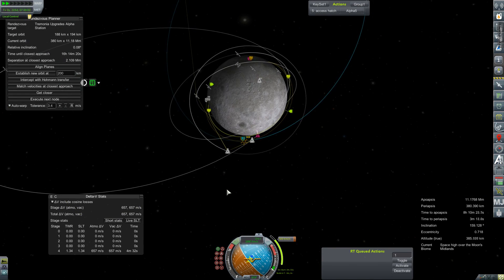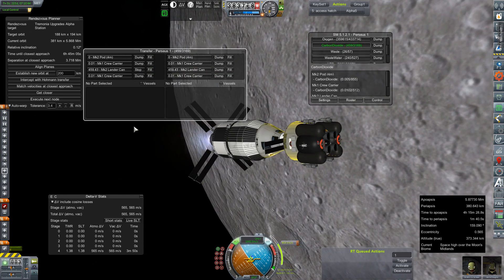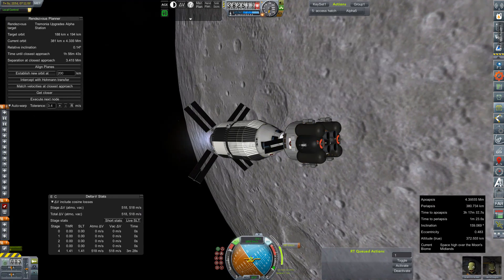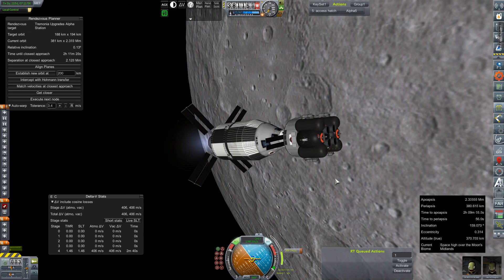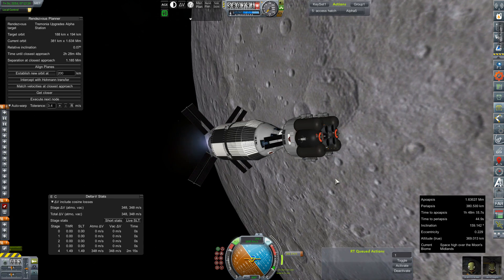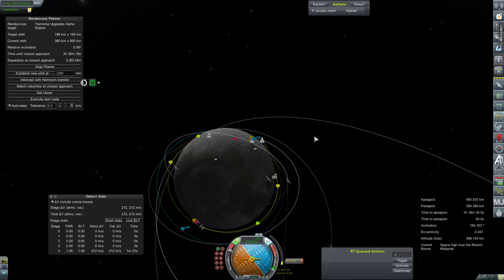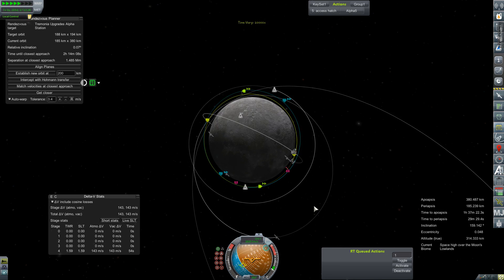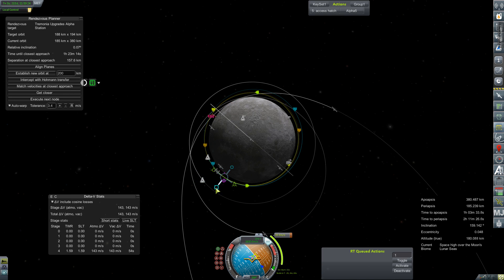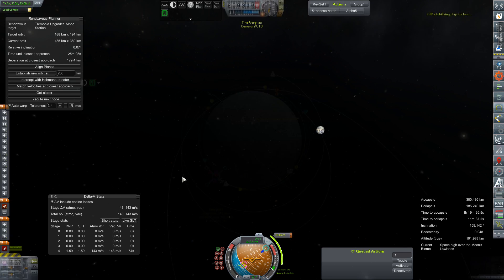We do have some reserve aerosine and N2O in the command pod, typically reserved for landing maneuvers. A quick shutdown of the engine because we were way too close, and a venting of excess waste supplies — which I should have done before even starting this burn, as it might have saved us three or four meters per second. Not a whole lot, but every little penny counts. There is our initial circularization burn, and now we just need to wait for our orbits to line up.